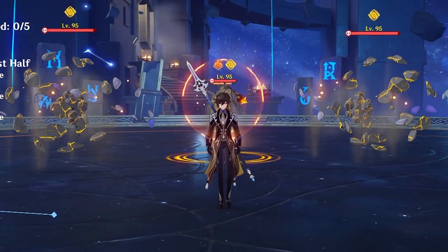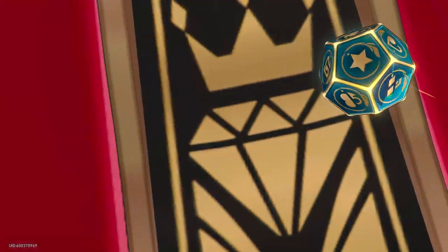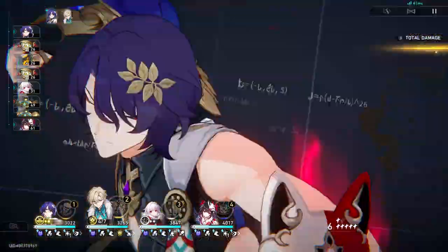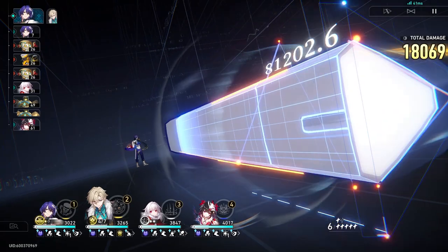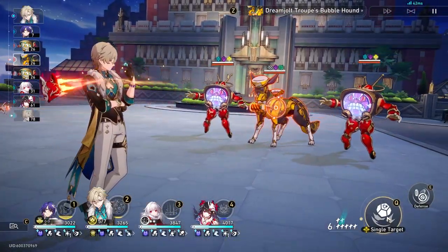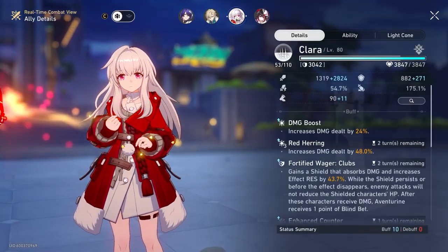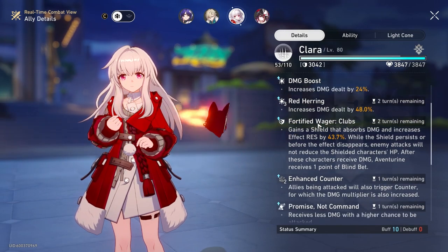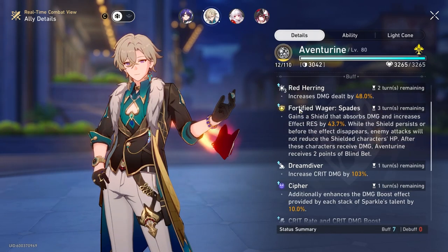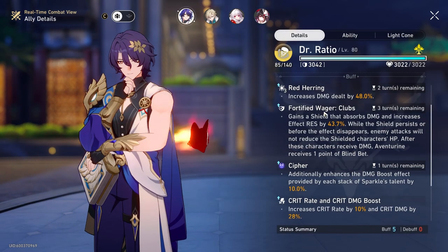Speaking of comfortable, let's talk about the other team-wide help they both provide. When Adventurine does his ultimate, he's going to hit an enemy, and that enemy will have a status effect placed on them. When an ally hits that enemy, they'll have crit damage increased. On top of that, whenever an ally has Adventurine's shield on them, they get 50% effect res if that talent is maxed out at level 10. So you can see how he benefits the team not just by the shield, but by upping their damage and survivability.